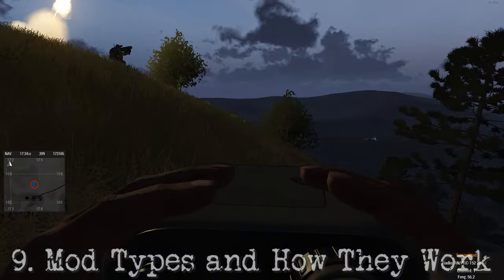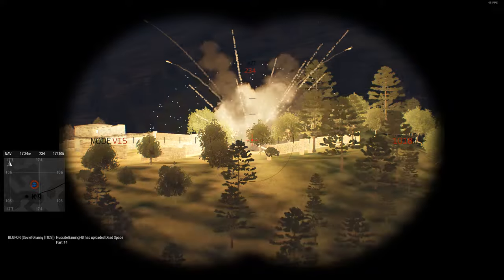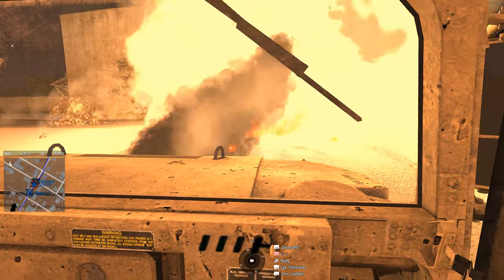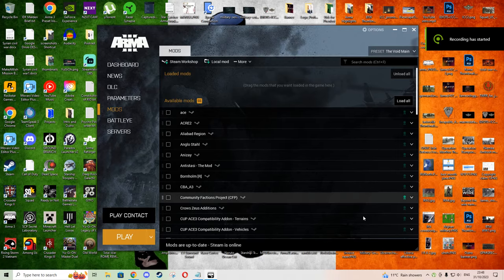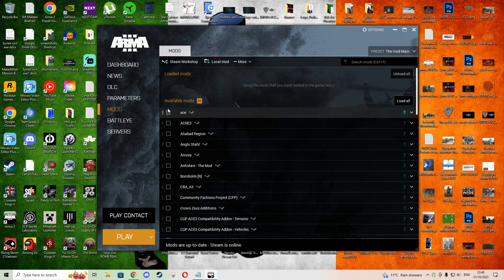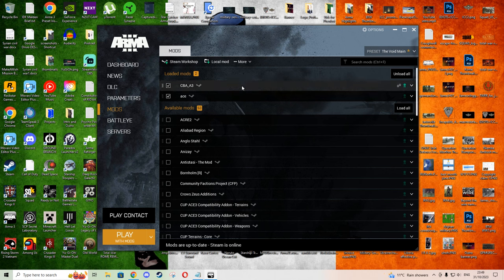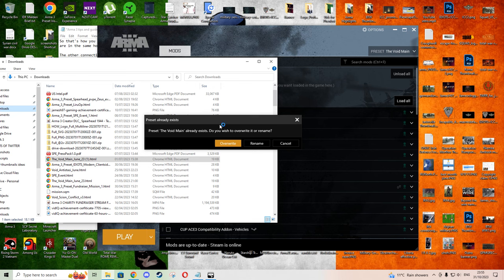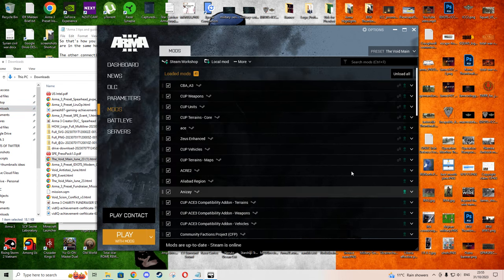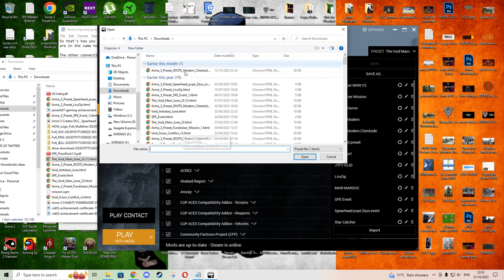Number 9 is all about understanding mod types and how to use them effectively. Head to the Steam Workshop for Arma 3 and subscribe to the mod you want. Once you've done that, open the Arma 3 launcher, navigate to mods and select the mods you wish to use. Arma 3 will let you know if any additional mods are required, like dependencies, and you can quickly address this by loading the selected mods or subscribing to them. If you've got a mod preset you want to use, locate the preset file you've downloaded and drag it into the mods section of the Arma 3 launcher — this will automatically download all the mods within the preset. Alternatively, go to the top right of the presets list, find the import option at the bottom, and click it to import the preset.